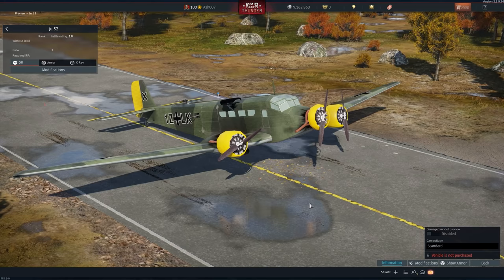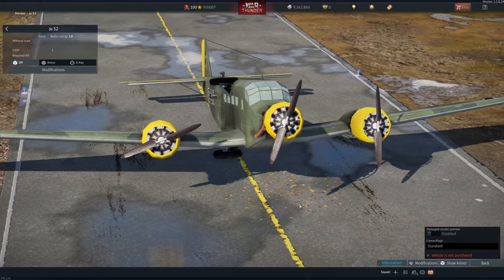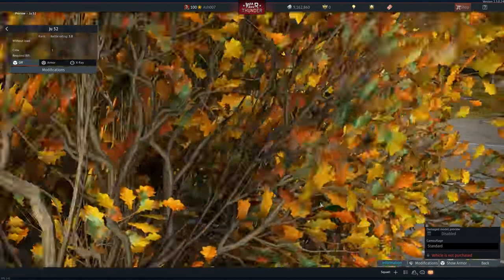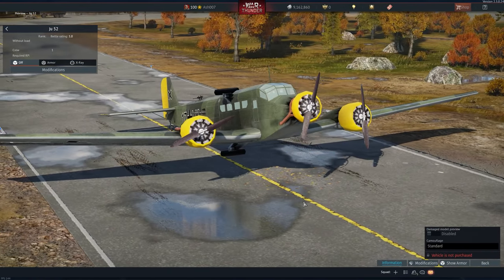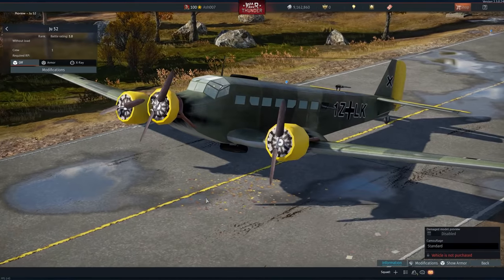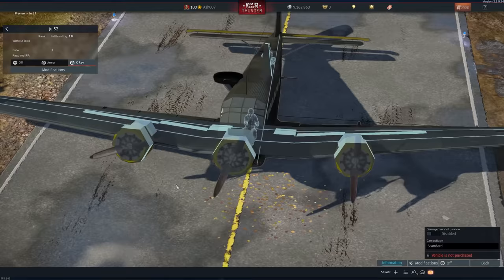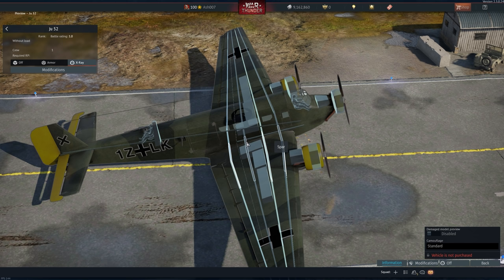Germany also gets an interesting Junkers Ju 52. It's battle rating 1.0, crew of one, and there's no armor protection. The X-ray is a bit iffy and the modifications crash your game, so I'm not going to open that one. As you can see, the landing gear is a bit backwards. There were versions with more gun slots — a dorsal turret behind the cockpit — but two waist gunners and a rear isn't too bad. I'd love to see this in the game properly. A quick look at the X-ray reveals a fantastic machine with four double wing spars and a bunch of fuel tanks.